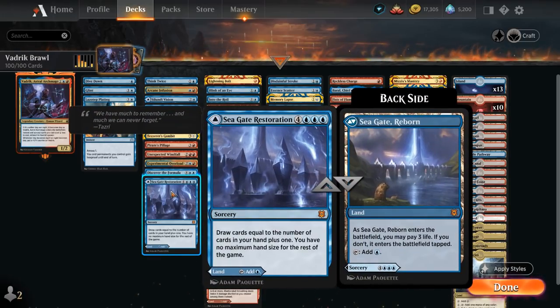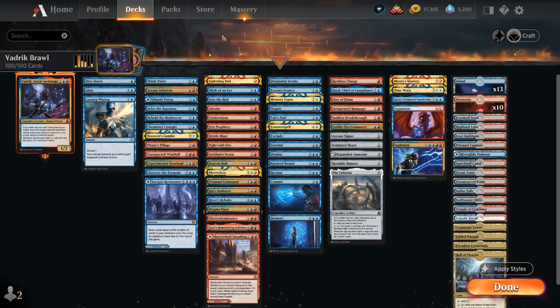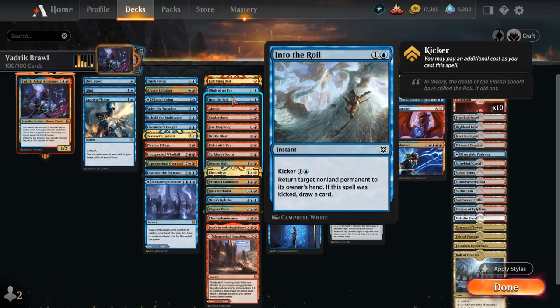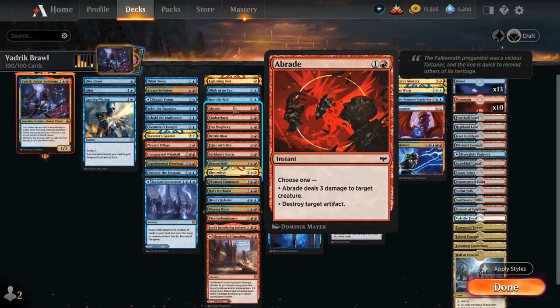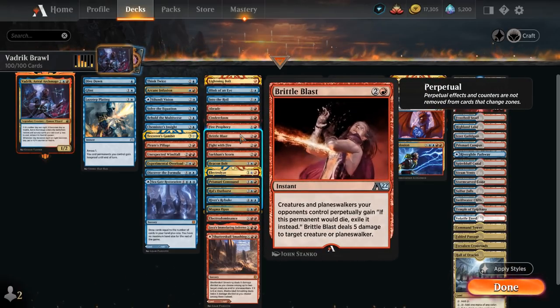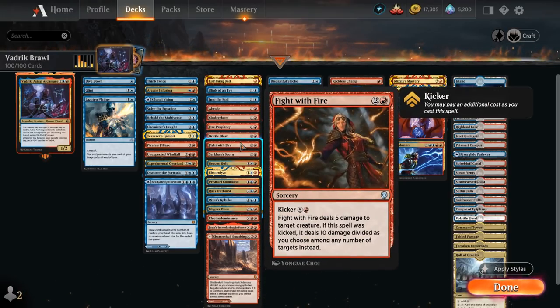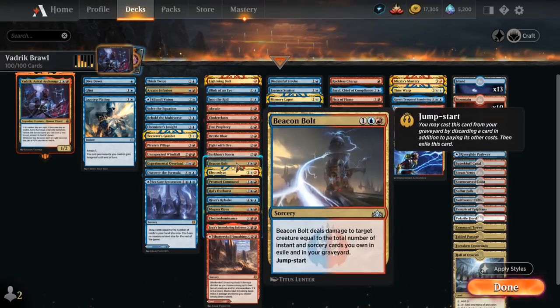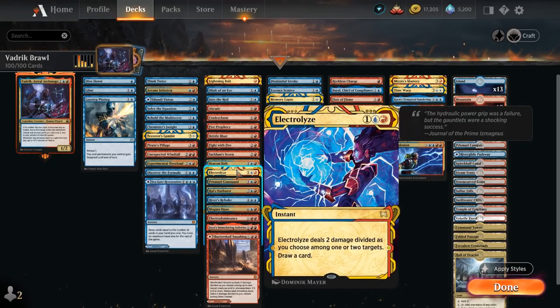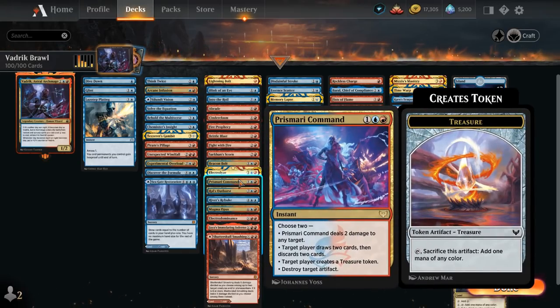In the Interaction category: Lightning Bolt deals 3, Blink and Into the Royal bounce stuff — the kicker also gets the discount from Vedric, so we can potentially cast these for double blue to bounce a permanent and draw a card. Abrade deals with artifacts or deals 3 damage. Cinderclasm as a sweeper, Fire Prophecy as spot removal with card selection. Brittle Blast exiles creatures and planeswalkers if they die, then deals 5 damage. Fight with Fire is excellent with a large Vedric as we can kick it and divide 10 damage among any number of targets. Sarkhan's Triumph is another great removal spell. Beacon Bolt can be jumpstarted from the graveyard to deal damage equal to the number of instants and sorceries in our graveyard. Electrolyze deals 2 divided as we choose and draws a card. Prismari Command deals with artifacts and has multiple modes.